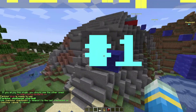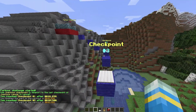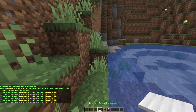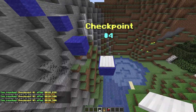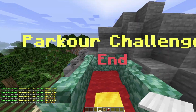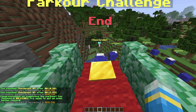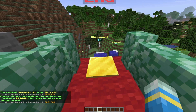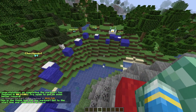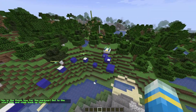All we need to do is step on the pressure plate and away we go. Going pretty well — and failed there, so we can teleport to our last checkpoint. Continuing on, let's go to checkpoint five and then finally end the parkour challenge. We did it — 14 seconds, not bad!